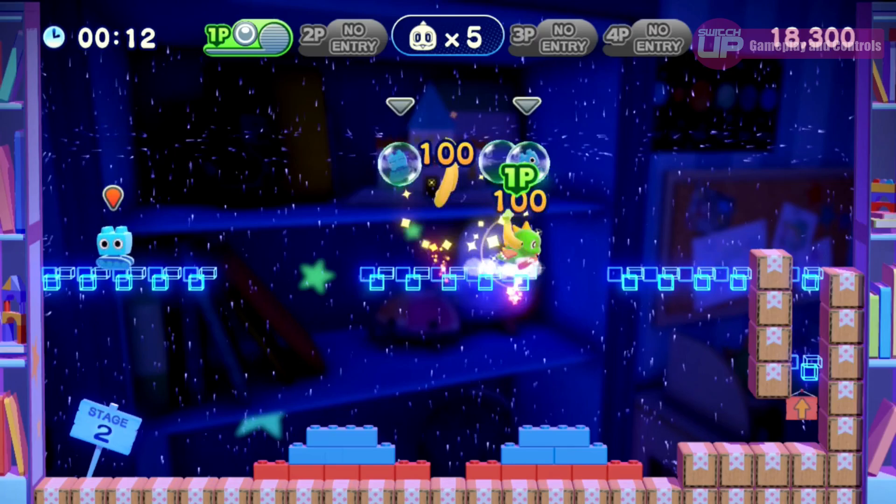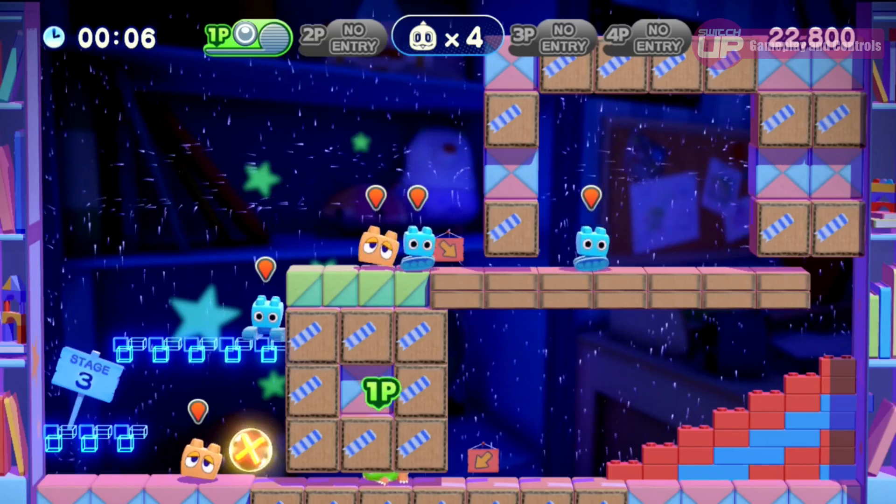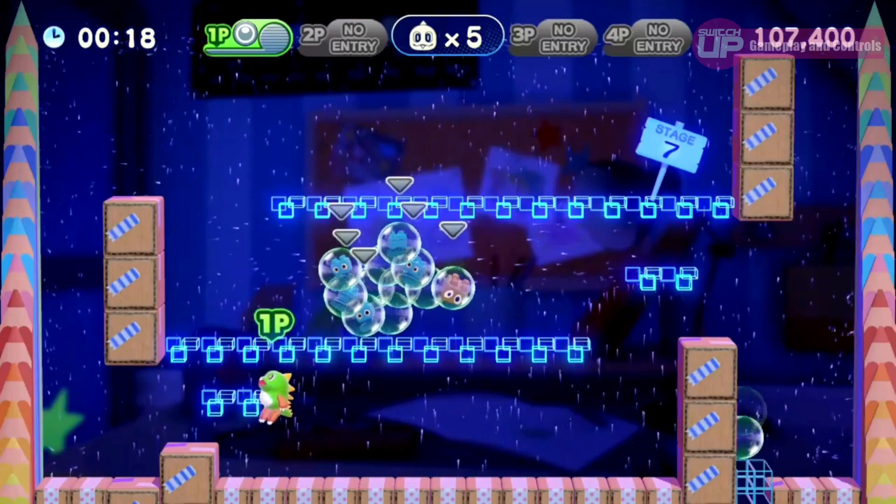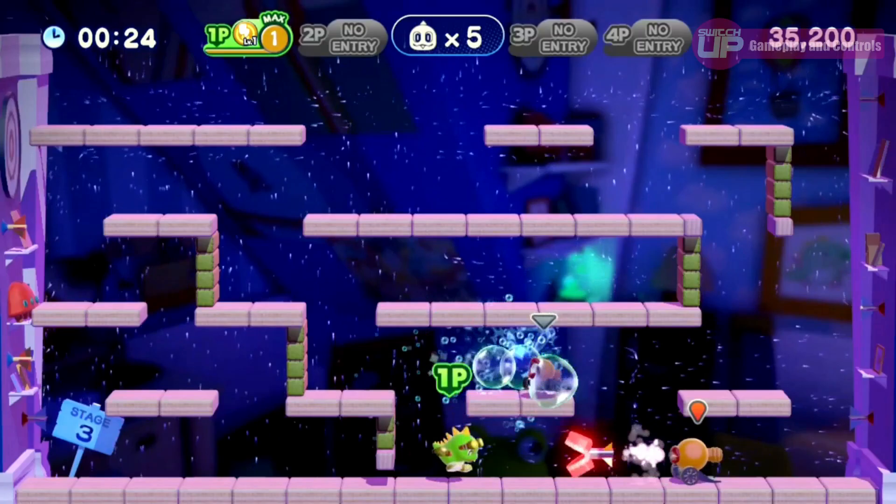This is Bubble Bobble boiled down to its most basic form, although there are other intricacies at play. Any enemies that are touching whilst in bubbles — either directly or via other bubbles — will chain together once cleared. This means that you can be strategic in when you capture each one, and even blow further bubbles at them to push them towards other enemies, in order to try and increase your score through this chaining technique.